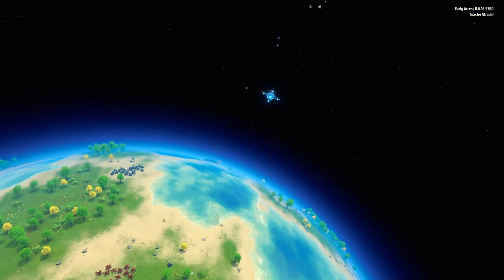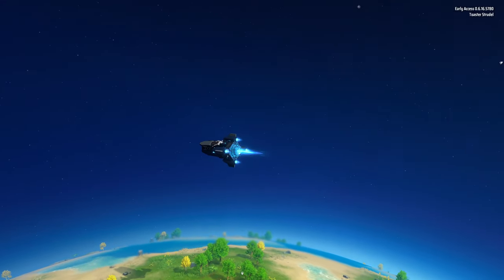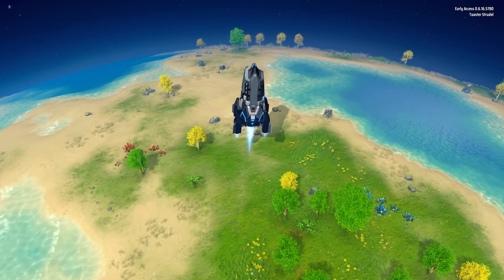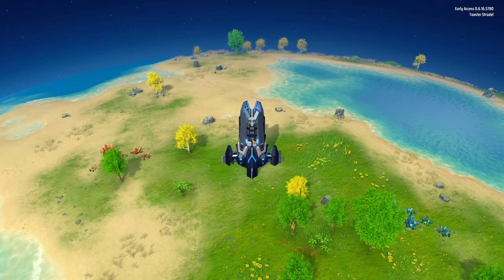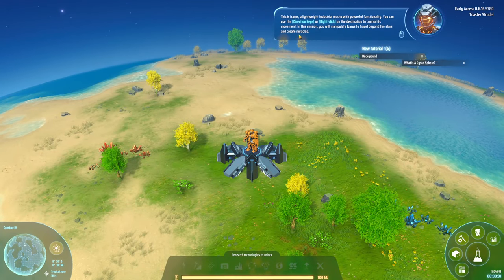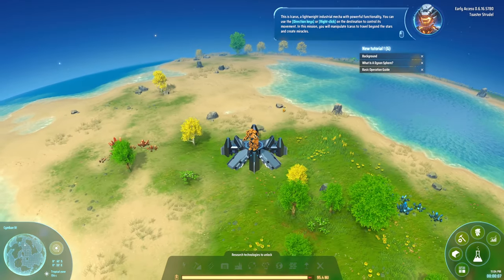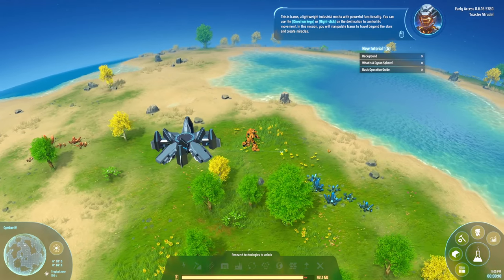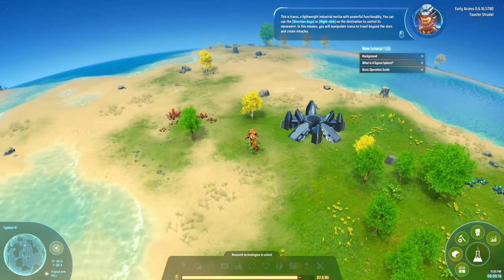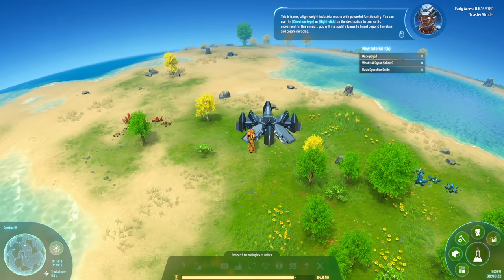I can see a little mining node down there. Those big rocks sticking up are probably nodes, and those little orange and blue crystals are likely some sort of resource. I'm curious how tech trees work in this game. I'm a little dude — a lightweight industrial mech. It looks like I can hover, and the controls say use arrow keys or right-click on a destination to move.